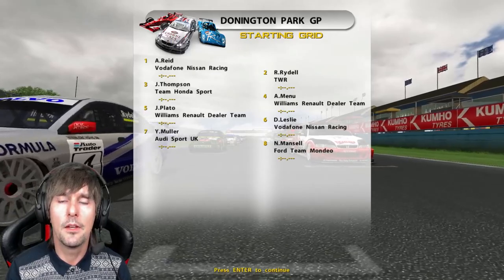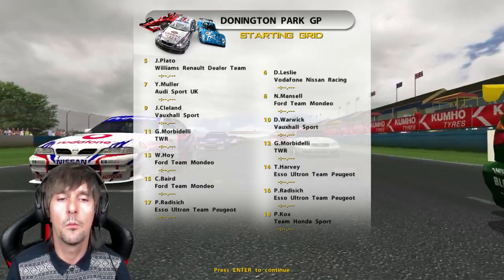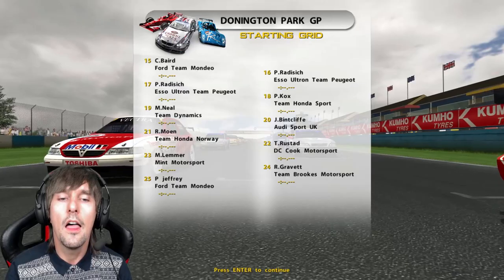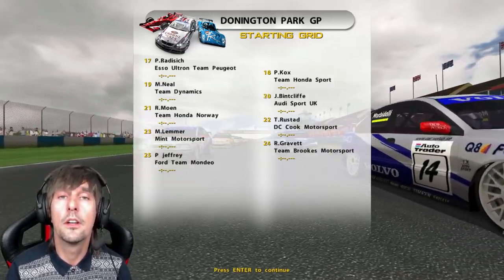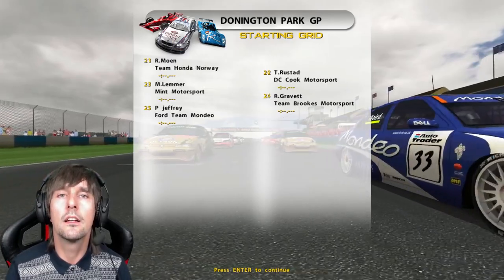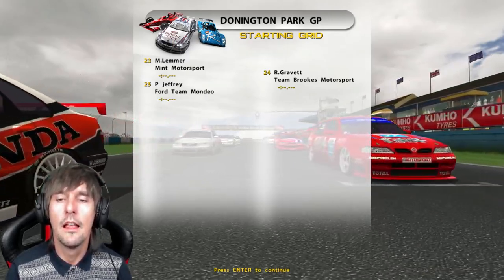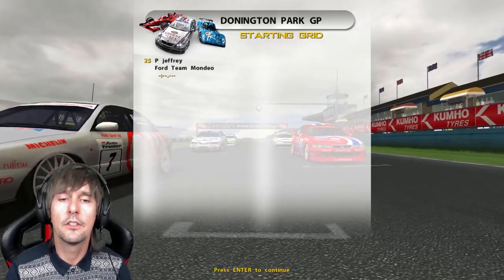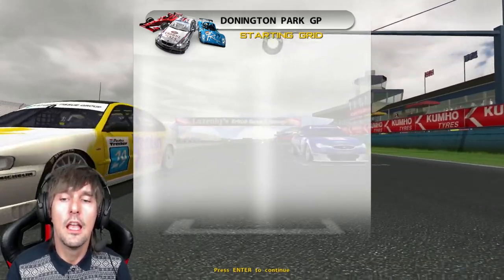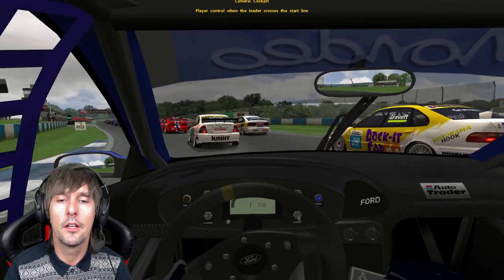One of the things I'd like to mention before we start — look at the grid line-up: Reid, Rydell, Thompson, Menu, Plato, Leslie, Cleland, Warwick. It's a nice realistic-looking grid for touring cars circa 1998, and that's something I think is really impressive about this mod and the game in general. I've not done qualifying or practice — this is a grid the computer randomly aligned. When you look at the back, we've got Matt Neal in the Team Dynamics Nissan, Roger Moen, Tommy Rustad, Mark Lemmer, Rob Gravett — the privateer cars, the slower drivers, are at the back of the grid. The big works cars and big-name drivers are up at the front — that's a really big deal for those of us wanting a realistic offline single-player championship or race experience.